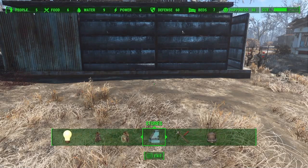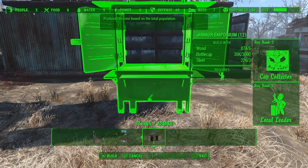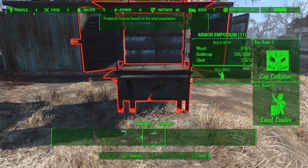From the workshop, scroll over and find the store section. You can use any of these stores, but the one I like using is the armor one, and I go for the highest tier as it gives me 3,000 caps every time I do this. Place it down.